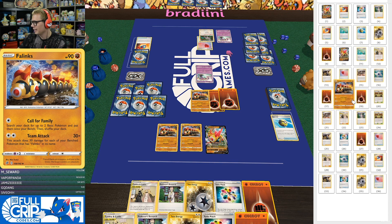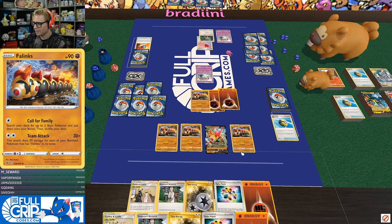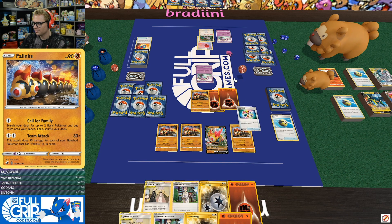We're going to search the deck and just get another Phalanx into play. And then I am going to attempt Turbo Patch. Tails. Dang it. That's fine. And then we're just going to Team Attack for knockout.